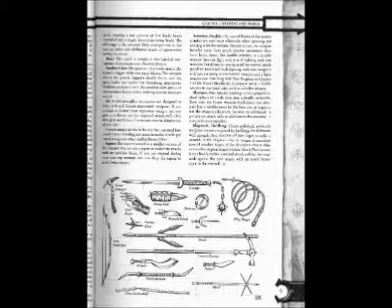Scimitar, Double: The curved blades of the double scimitar are used most effectively when spinning and twirling with the weapon. Despite its size, the weapon benefits more from quick, precise movement than from brute force. The double scimitar is a double weapon. You can fight with it as if fighting with two weapons, but you incur all the normal attack penalties associated with fighting with two weapons as if using a one-handed weapon and a light weapon. See Attacking with Two Weapons in Chapter 8 of the Player's Handbook. A creature wielding a double weapon in one hand can't use it as a double weapon.